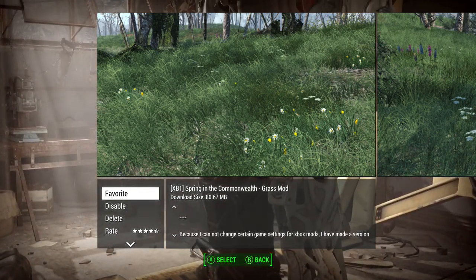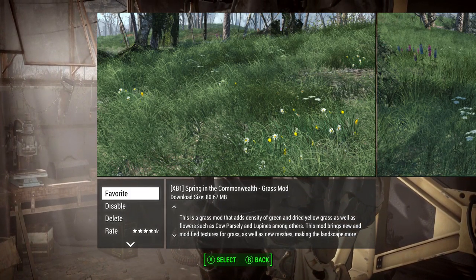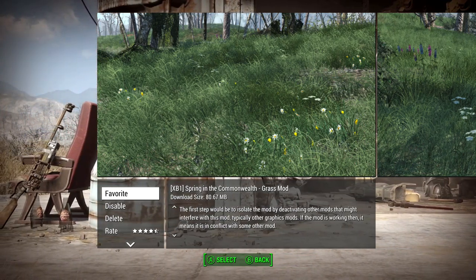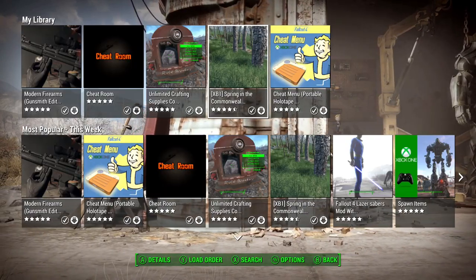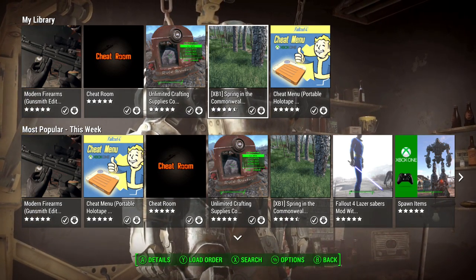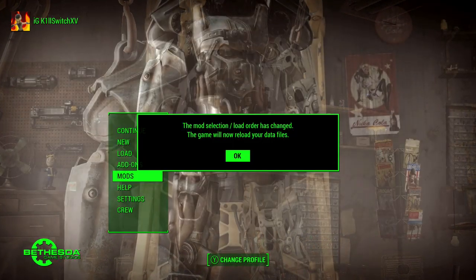Grass mod. I want to just make sure I didn't miss any specific load order instructions. It doesn't look like it has one — just making sure it doesn't interfere with other graphics mods. And then, of course, the cheat holotape, which you might have seen in Bethesda's stream.